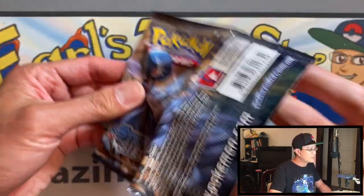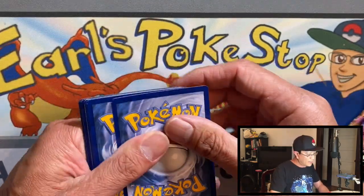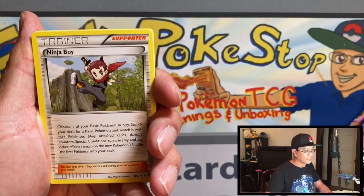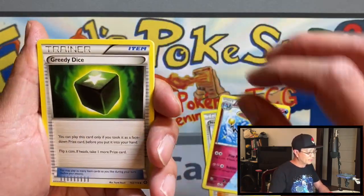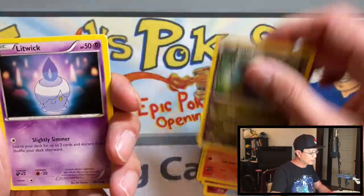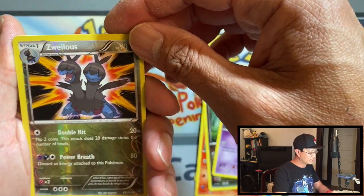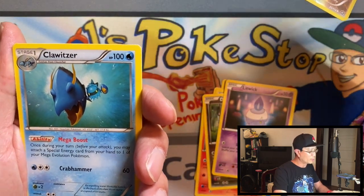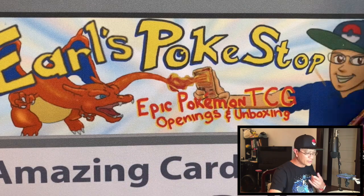If you missed yesterday's video I will leave a link in the description — I pulled an amazing card yesterday so don't miss out. From this Steam Siege pack we got Greedy Dice, Litleo, Marill, Ponyta, Deino, Litwick, Zweilous, reverse holo, and a Crawdaunt non-holo.